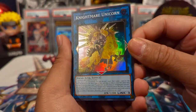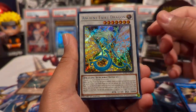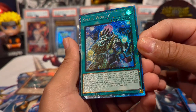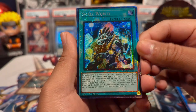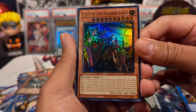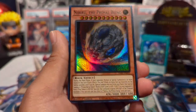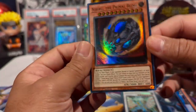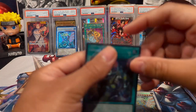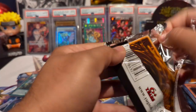We have Nightmare Unicorn with alternate art, Ancient Fairy Dragon as a secret rare, and another collector rare which is Small World — that looks phenomenal and it's a great card. Lots of great staples here. We have Eldlich the Golden Lord alternate art as an ultra rare and Nibiru — also a great hand trap, especially for this version of Yu-Gi-Oh because everybody summons like 30-40 times.